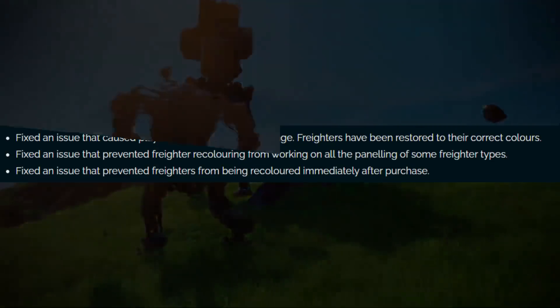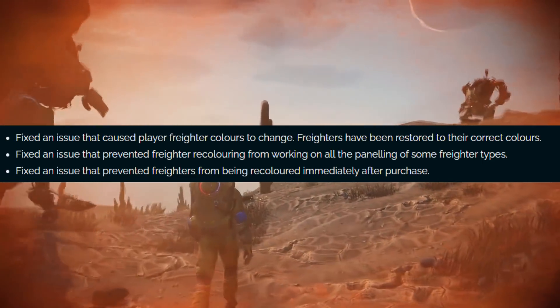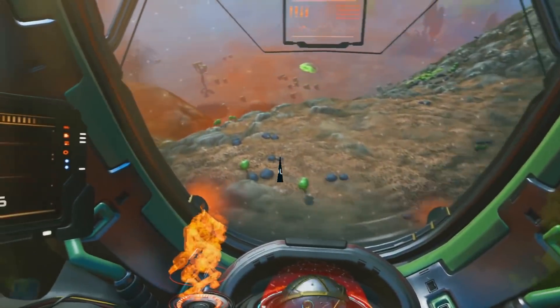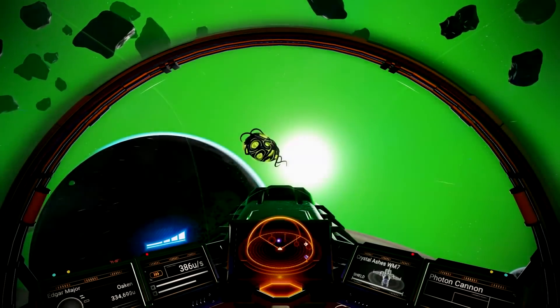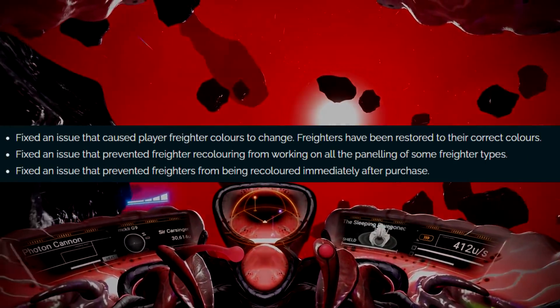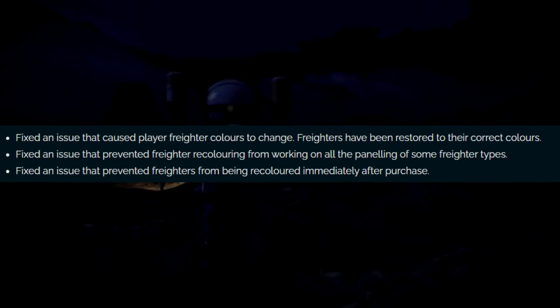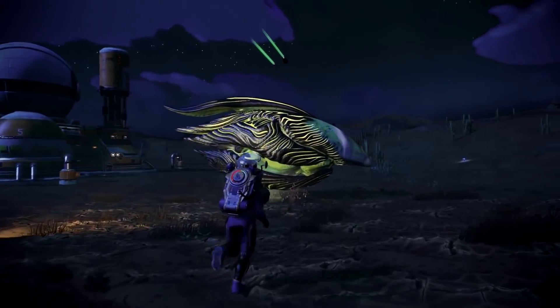One of the bigger fixes: they fixed an issue that caused player freighter colors to change. For those of you who hunted for a specific color, then the Desolation update came out and reverted everything back — that's fixed. It also lets you recolor your freighter immediately after purchase. You still have to buy all the colors for 5,000 nanites each, but now you can do that right away. You buy it, walk right over, and customize it right off the bat.